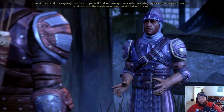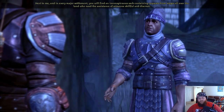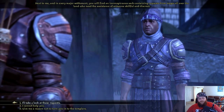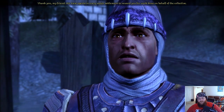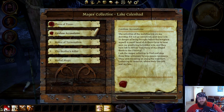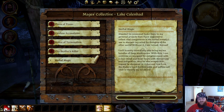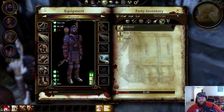"Next to me and in every major settlement you will find an inconspicuous sack containing requests from mages all over the land who need the assistance of someone skillful and discreet. We have agents in every major settlement to reward you for work done on behalf of the collective." Implicit power, careless accusations, notice, determination — brother's killer, herbal magic. There's the Deep Mushroom quest, which I don't believe we have enough of yet — we've got six out of the ten needed.